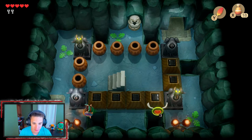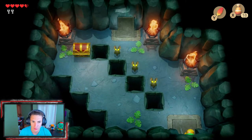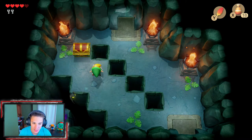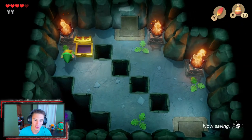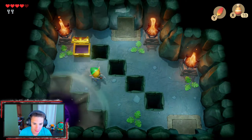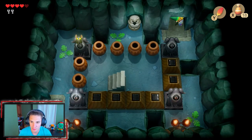Now we hop across here since it's the only way we can go. We wreck this little Keese, hop this way, and go through this door. We got ourselves a wonderful chest, but we gotta watch out for this little suction thing right here that sucks you in - if you just hold to the right, we'll be good. And we obtained the dungeon map, which now shows us all the rooms and all the chests. We can head back this way using the portal.